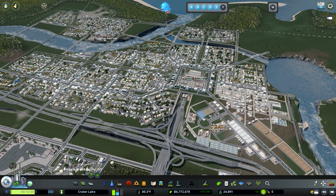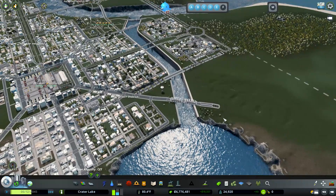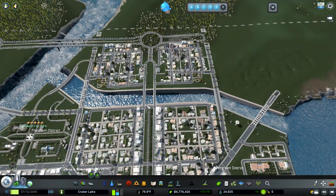Hello everybody and welcome back to another episode of Cities: Skylines with me Cityzilla. We are in our lovely city of Crater Lake. Today we're going to be working on our downtown, but first I wanted to jump into a couple of changes I made off-camera. I ended up making a quay wall for our little river here, which is really going to tie into some of the ideas I have.